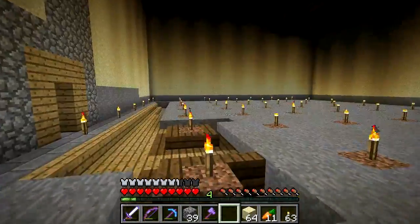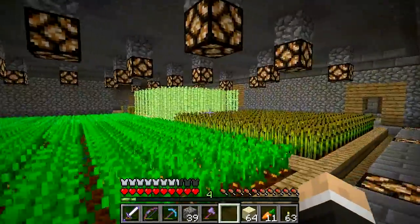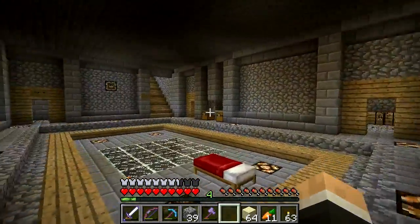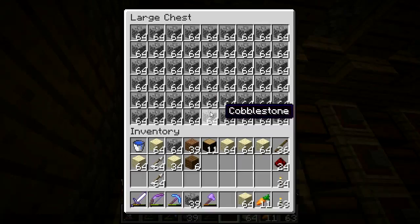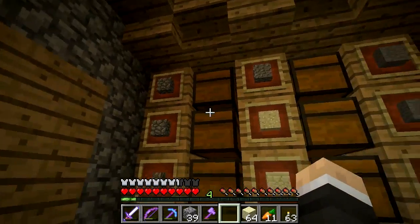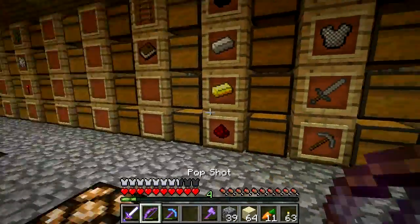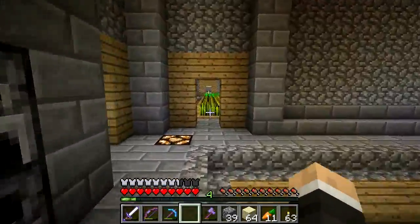We're going to have to bone meal a bunch of trees, but thankfully the skeleton farm covers that. Then we'll probably work on moving on to the dark room, being as we're going to have a renewable source of wood now. We've also got a decent amount of cobble from digging out the tree farm. Things are looking up. Plenty of work still to do but things are looking good. I shall be back in a little bit.